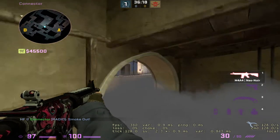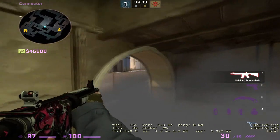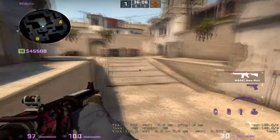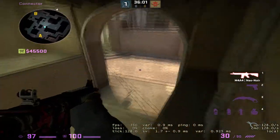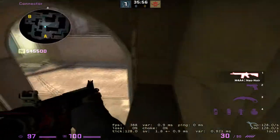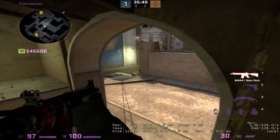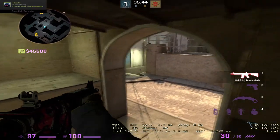Obviously this is not a one-way by any stretch of the imagination, and unless they have a top mid smoke down, a weird connector smoke that nobody threw is going to look a little strange. So if I'm coming up underpass and the connector is smoked, and I know I didn't throw it or none of my teammates threw it, I'm probably going to spam right here from underpass. But there's still a good chance you can win that gunfight because the person has to go through all that thought process while you're just holding this angle.